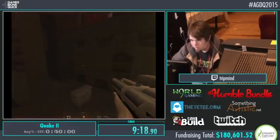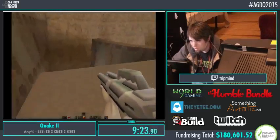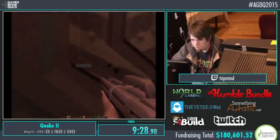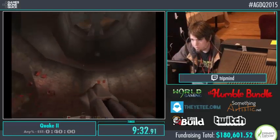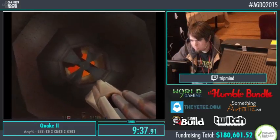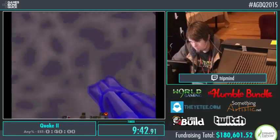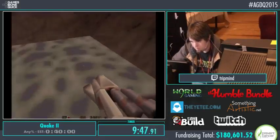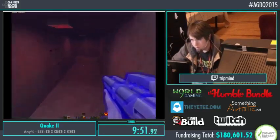The strat coming up is some newer tech popularized by Adam753. Basically, I'm just gonna be doing a quad damage rocket jump through a hole in the ceiling, and getting it lined up is pretty finicky, so let's see if I can pull it off. So — like, what, three, four tries? Not bad.